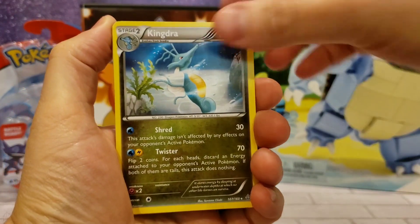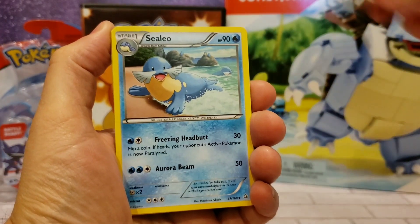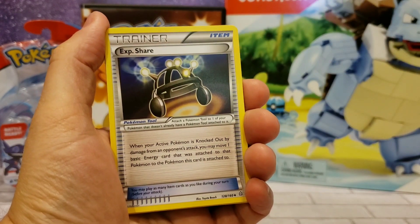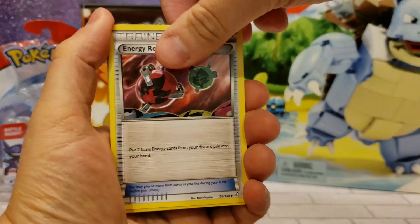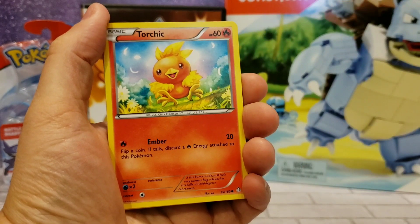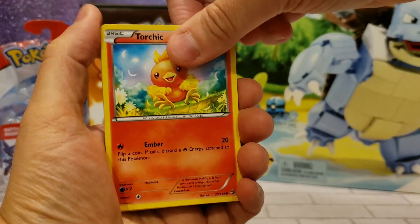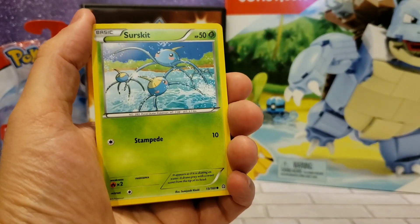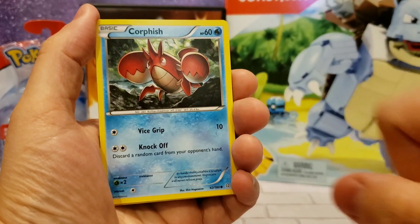We have Kingdra, Cilio, an Experience Share, Energy Retrieval, and Torchic — which was just this past weekend's Pokemon Go Community Day Pokemon. Merrill, Serskit, and Corfish, one of my favorites.